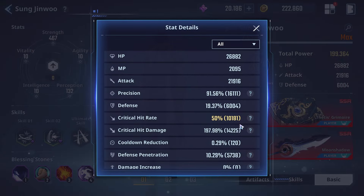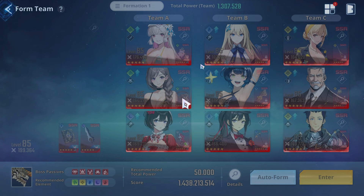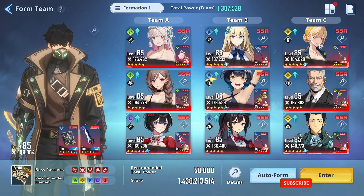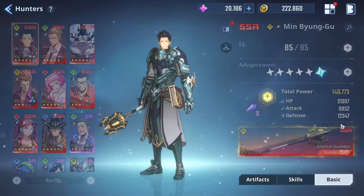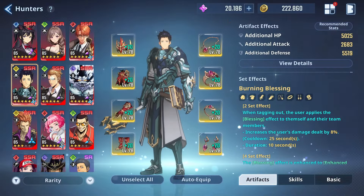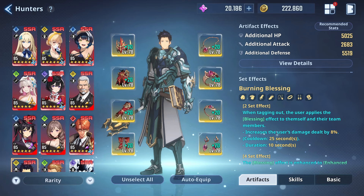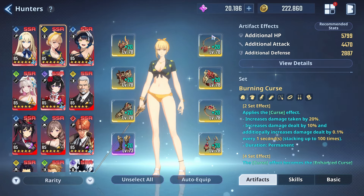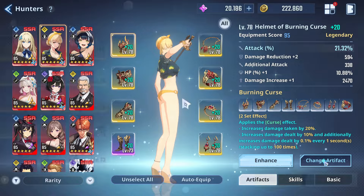Ultimately this is the build I was running: crit damage near 200, crit rate around 50, and attack at 21k. That's the build I decided to go with for Sung Jin-Woo. In terms of the other characters — Chai Yen has the curse set, Go has the greed set, and Min has the blessing set. I tried to keep it consistent.